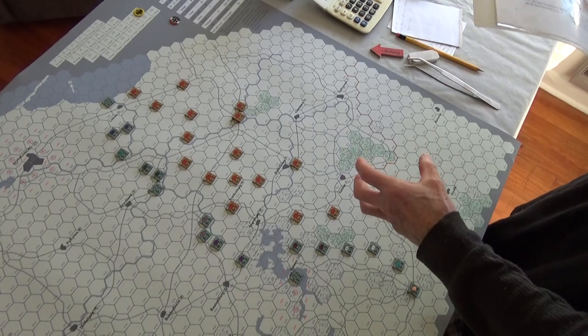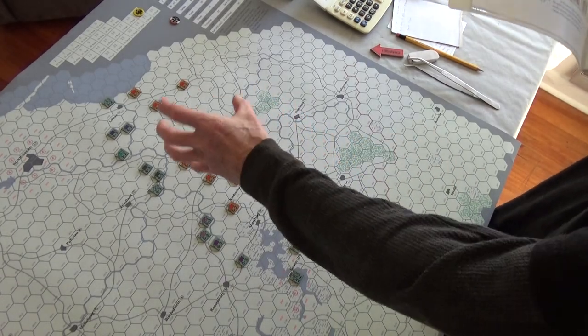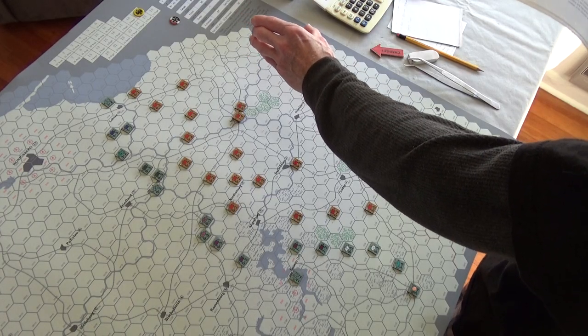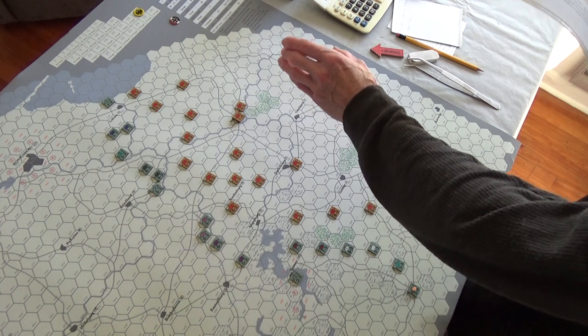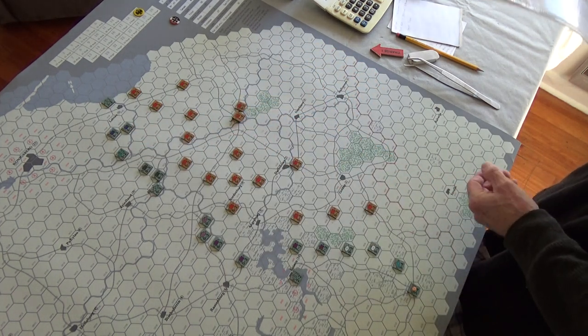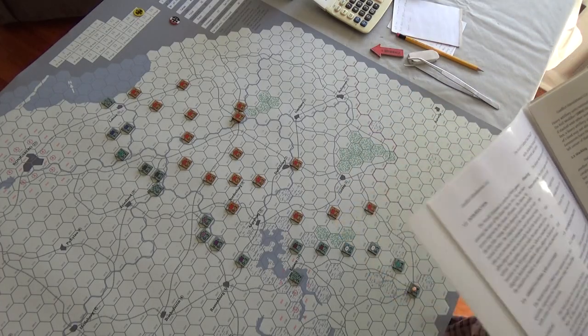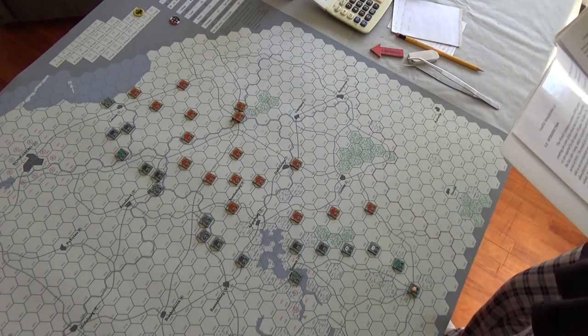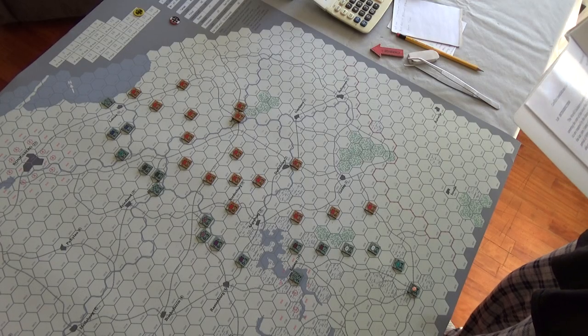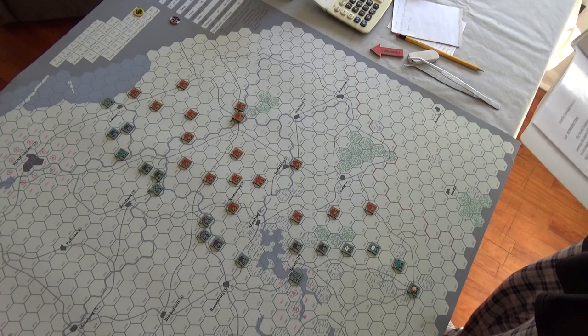Cutting supply reduces Russian movement by one and chops their combat value in half — that's monstrous. Then I need to pounce. I need to have troops that aren't used for combat to cut off their line of supply, and then have other people come in. The presence of a friendly unit in an enemy zone of control negates the enemy zone of control for the purposes of tracing line of supply.